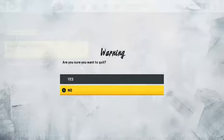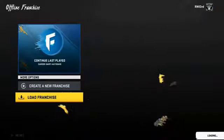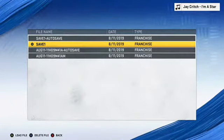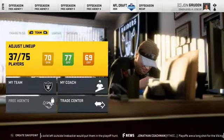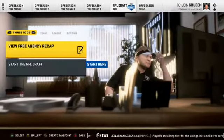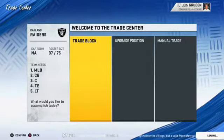After you know all the first seven teams, go into the draft to see them and write them on paper or take a picture like I did. Once you know all seven teams, back out of the franchise, then load it back up. When it shows 'start draft,' leave it there and go over to Team, then go to Trade Center — this is where it starts to get important.